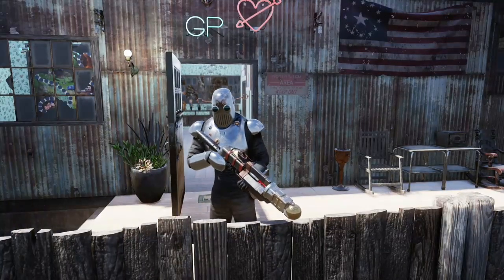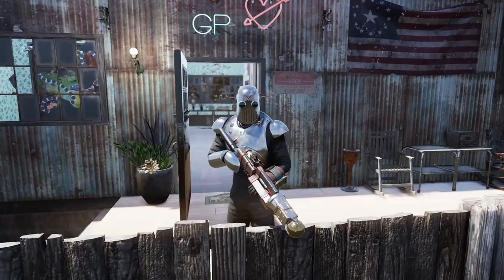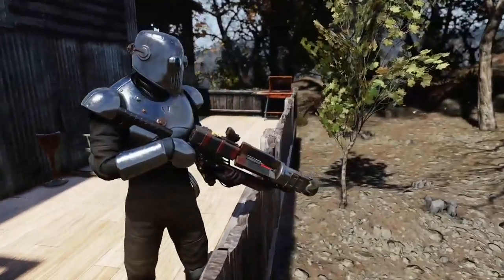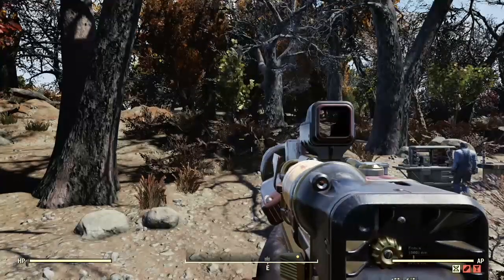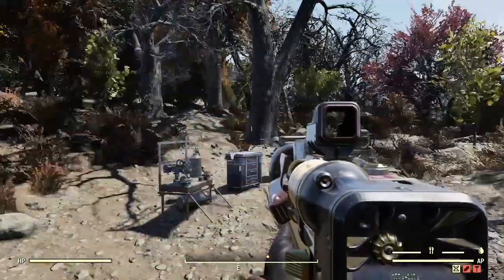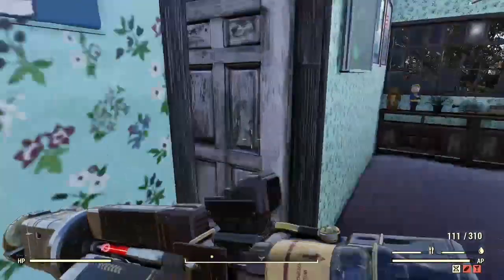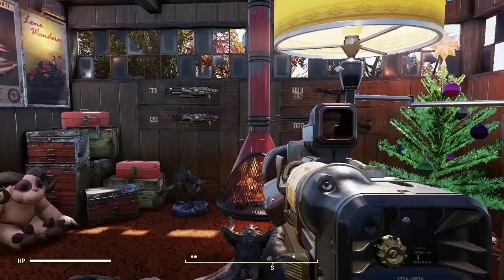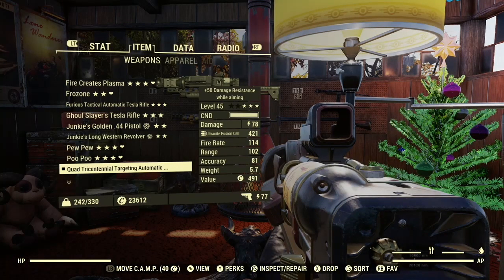Today I am back with a Fallout 76 Weapon Showcase, non-legacy. Today I am featuring a quad fire rate laser rifle — I have the tricentennial paint on it. It's primed out and everything, we are doing currently 78 damage, which is not bad for a laser rifle. They tend to do less damage, so definitely good.